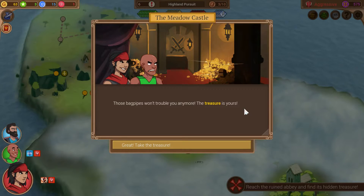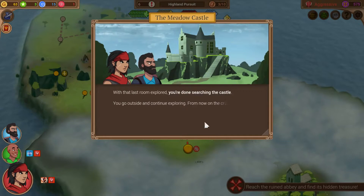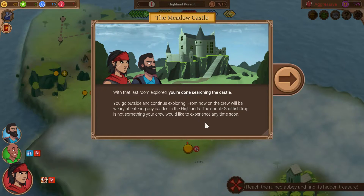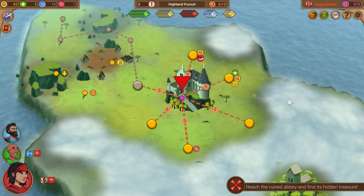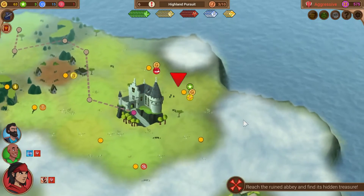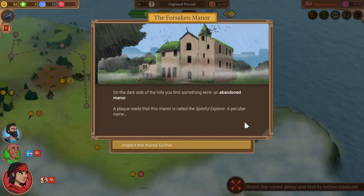Those bagpipes won't trouble you anymore. Are we referring to those guys as bagpipes? That feels culturally insensitive, maybe. The treasure is yours — four treasure hunt tokens. You're done searching the castle. From now on the crew will be wary of entering any castles in the Highlands. The double Scottish trap is not something your crew would like to experience anytime soon. That was pretty good — I was hoping for a treasure, but the sharp-eyed among you may have noticed there was no treasure icon on that node.